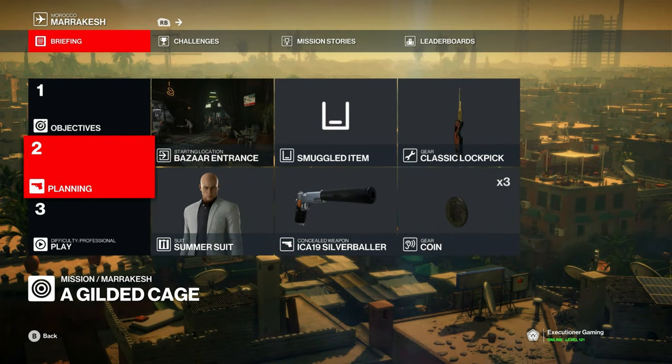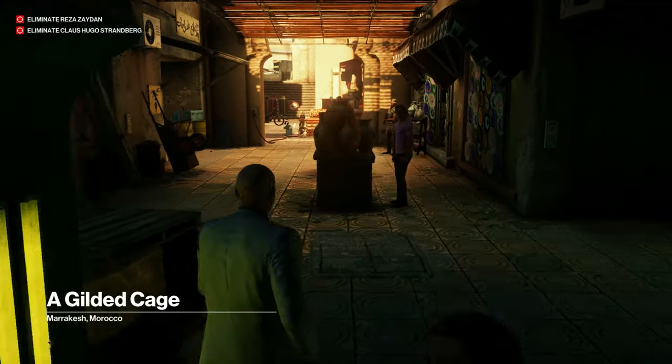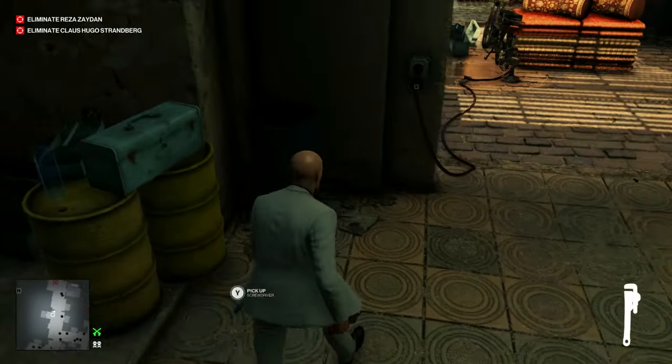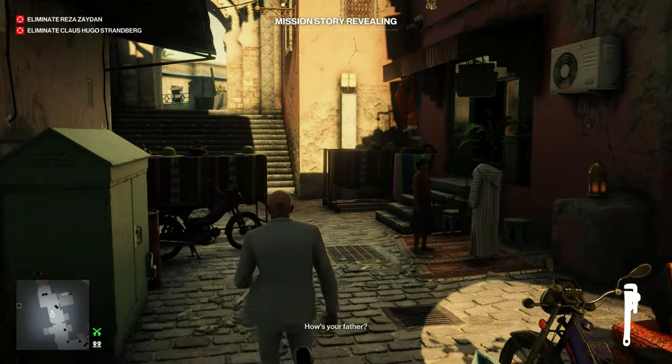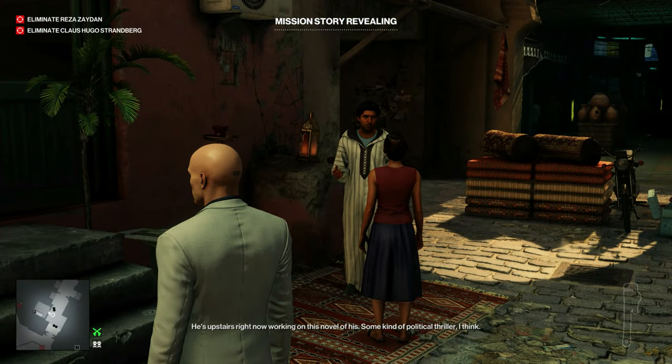I'm going to start in the default spot with a basic loadout. From the starting point we can just take a left and grab this wrench, which will be used to knock out the headmaster upstairs. We can sit here and listen to the shopkeeper talk to this woman — these two will reveal our mission story.